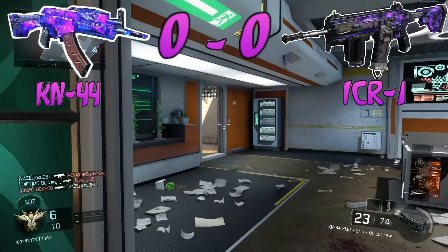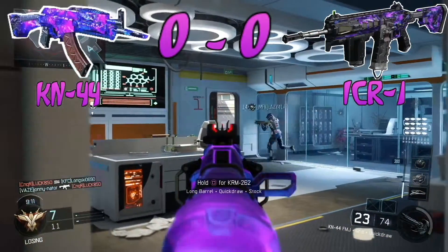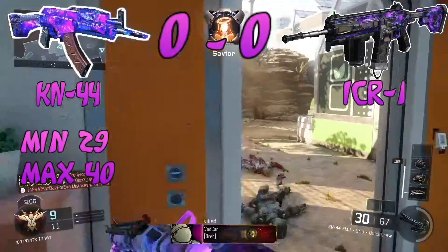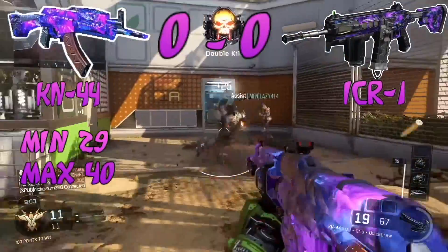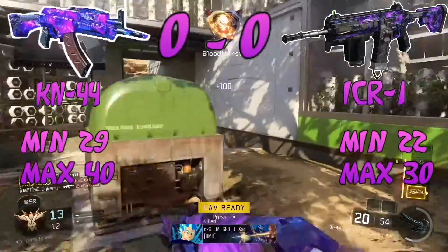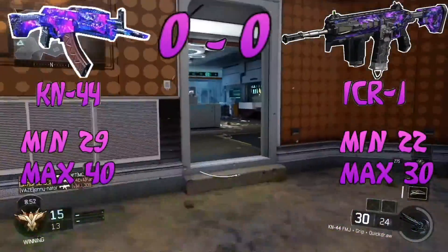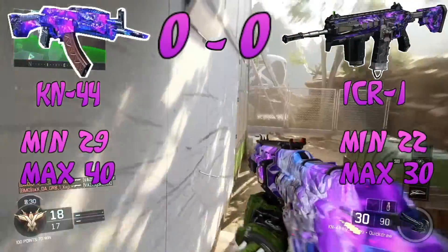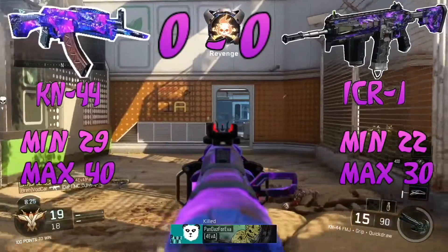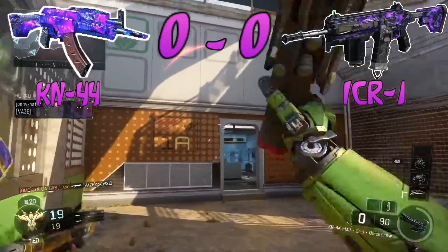Let's move on to damage for our first category. The KN-44 minimum damage is 29 and the max damage up close is 40. Comparing this to the ICR, the minimum is 22 and the max is 30. The KN-44 has a really big difference — a 10 HP advantage at close range — and a higher minimum of 29 versus the ICR's 22, making it really good with its bullet penetration.